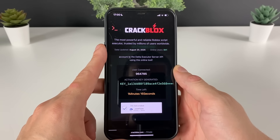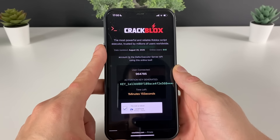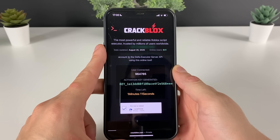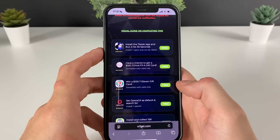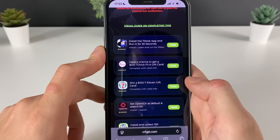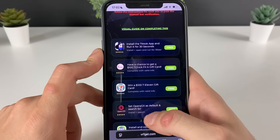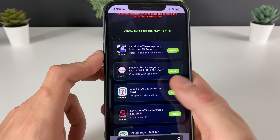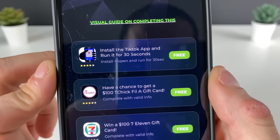As we click on this button right here, we will proceed to the final step of the whole process. Here is the page that we will land on, and we have some apps or games from the official App Store or Google Play Store. We need to download three of them and do what is needed.